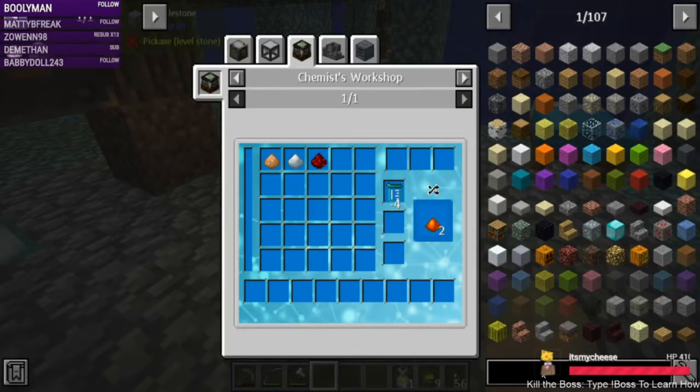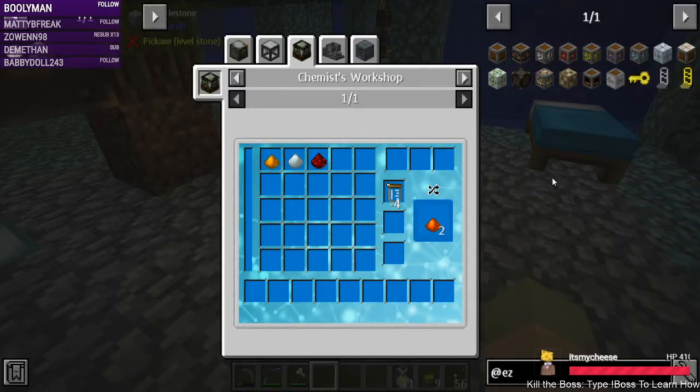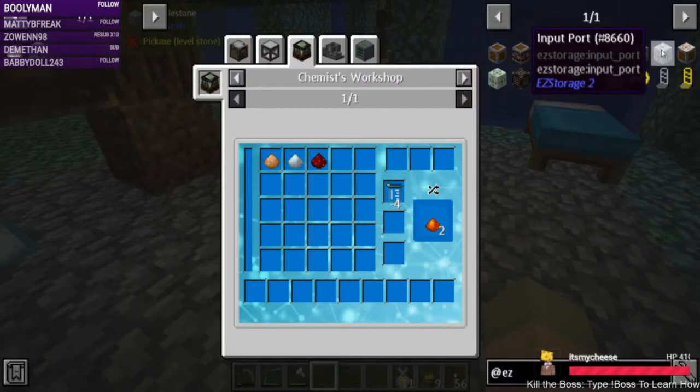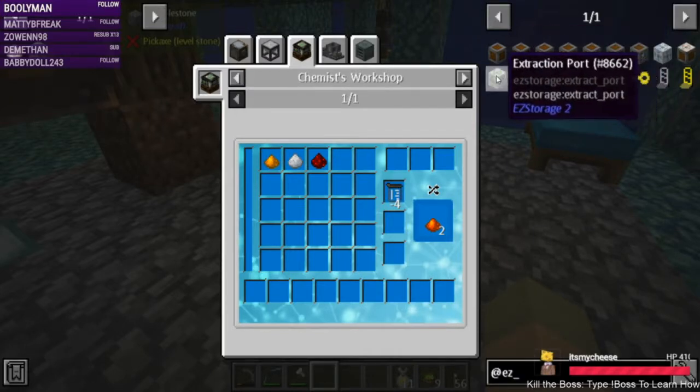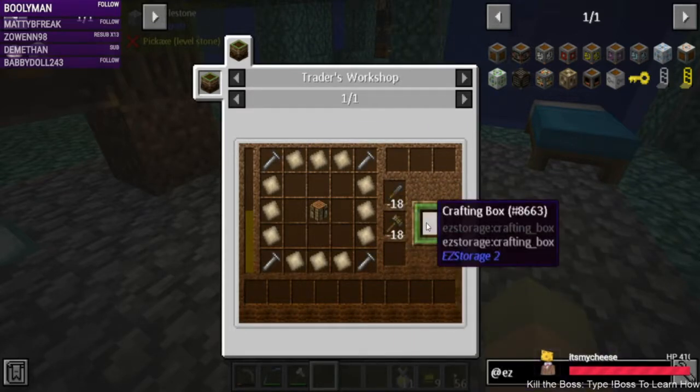So let's go back — easy storage. After we make the core, we need to make a box so that can hold things. These are the larger boxes. There's an input — I wonder if we put a hopper into that input port, we can make the rat interact with the chest on a hopper to put stuff into the easy storage, so then we can start getting our resources more automated.